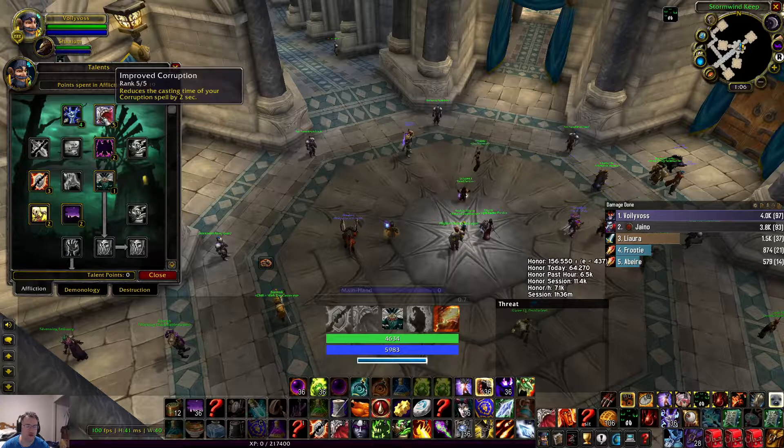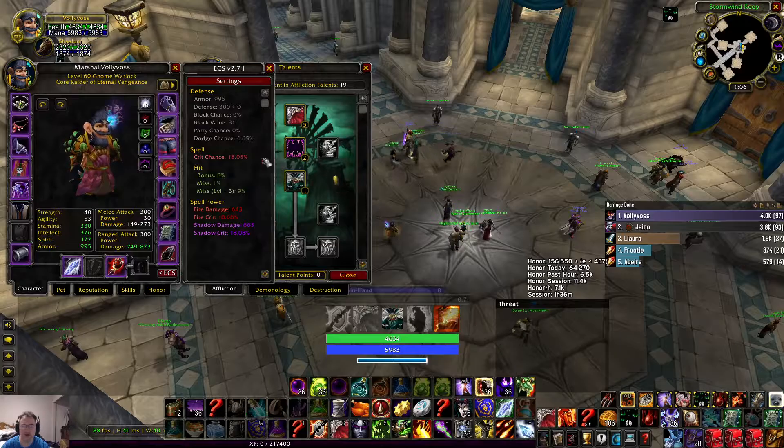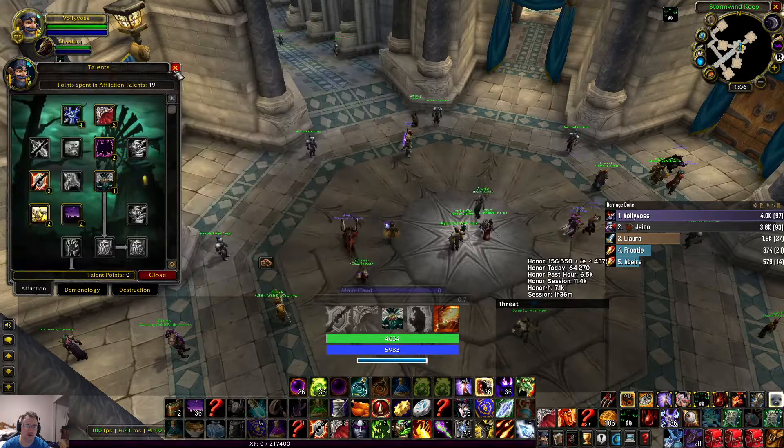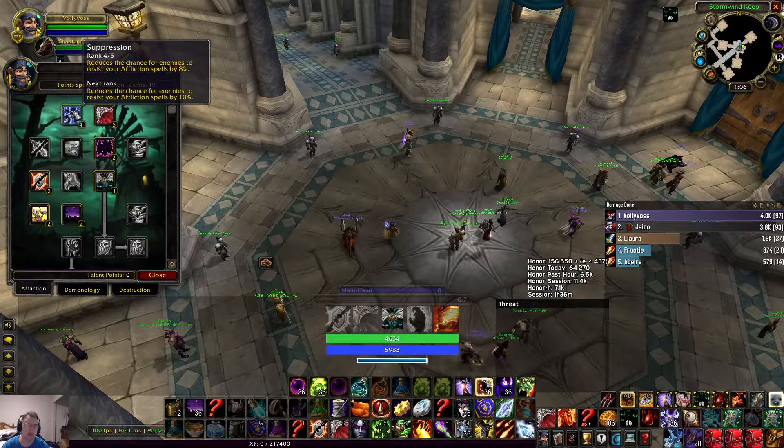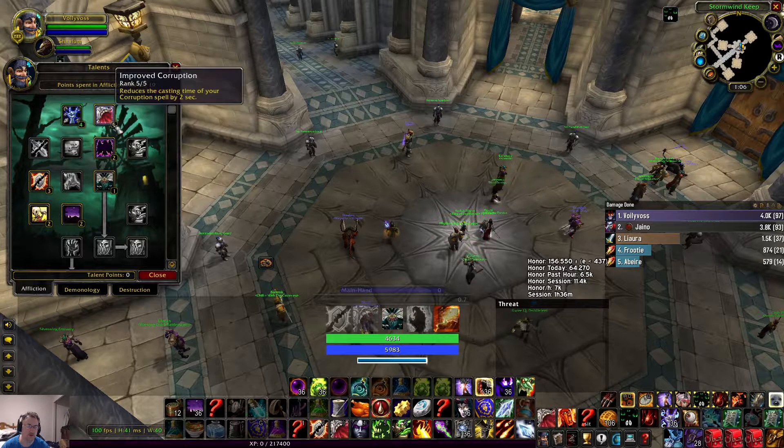I also like to go Conflag with the hit chance thing. My gear right now is 8% hit, which gives me another 8%. The only talent you really need is Life Tap and Corruption.